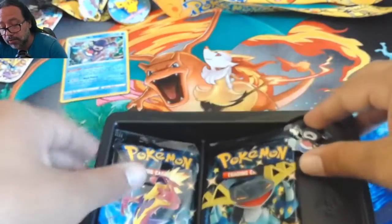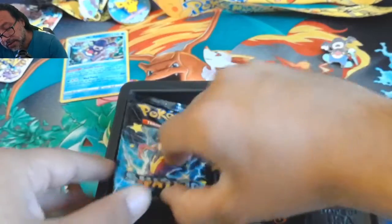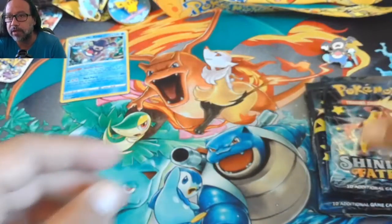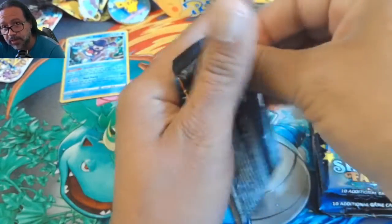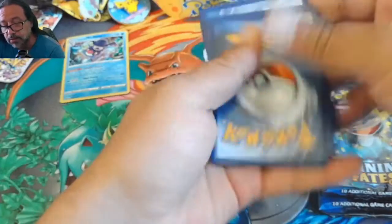I didn't bring any sleeves with me because I intended to open the Elite Trainer Box, so I'll use sleeves from there. Here we got our three booster packs that come with this pin collection. As for the card codes, I know there are a lot of changes coming to the game. I was holding onto them for students, but it seems like I won't be able to explain how it works in time, so I might redeem some myself and give the others away through the Facebook group.